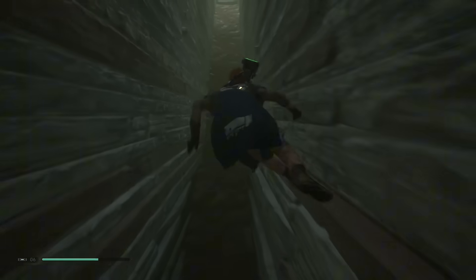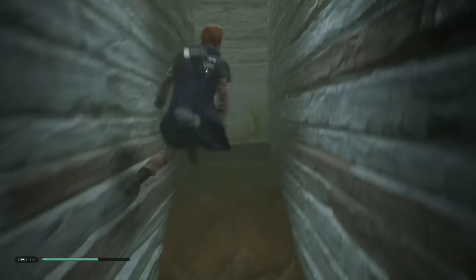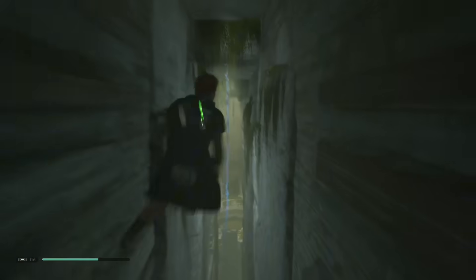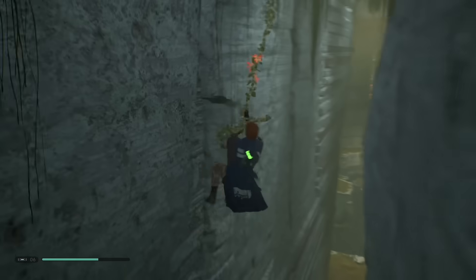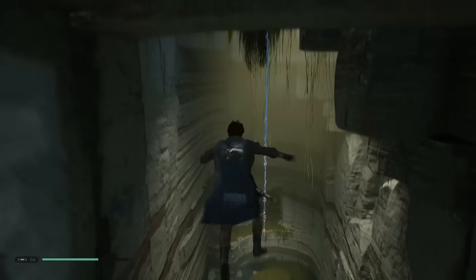This wall might be a bit complicated to climb, but essentially you just need to double jump until you are on the top. Now you turn back, you're gonna have to double jump again until you see a rope, and then you use your force pull to grab it. Now you see there's another rope up ahead — you double jump again and you force pull to the rope.